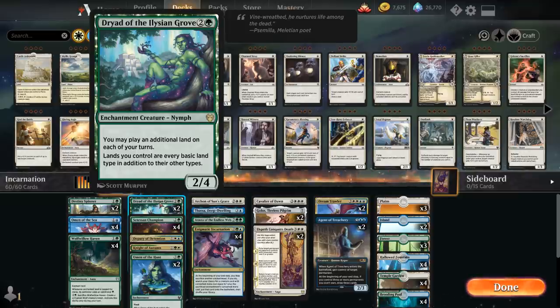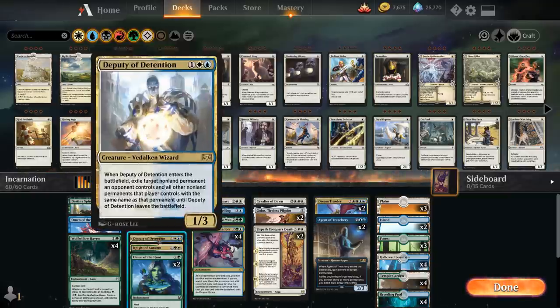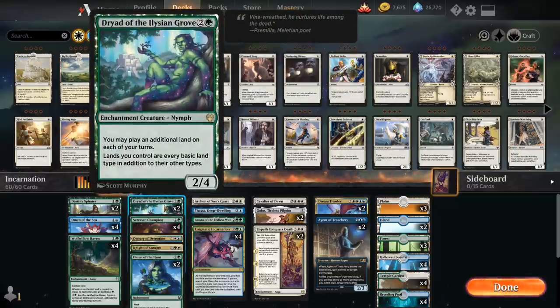Another powerful three-drop is Setessan Champion, a 1/3 human warrior with constellation — whenever an enchantment enters the battlefield under our control we put a +1/+1 counter on the Champion and draw a card. This can very easily get out of hand since we have so many enchantments. We also have some one-ofs: Deputy of Detention as removal and Knight of Autumn which can blow up artifacts and enchantments or do other useful things.